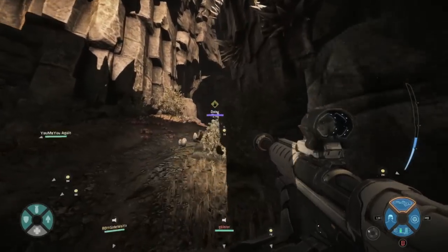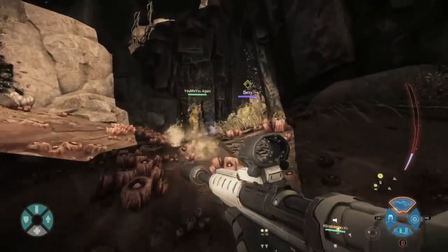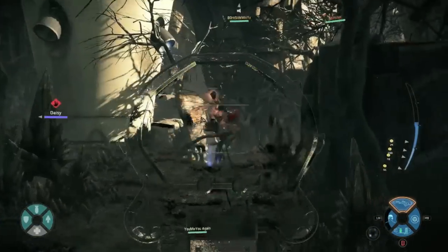Alright gamers, when you first start off as Lazarus at the beginning of the battle, immediately go into your cloak mode. Cloak mode should be used sparingly — don't use it like crazy — but definitely use it at the beginning of the game. That way Lazarus doesn't get attacked at the very start by any crazy creatures.